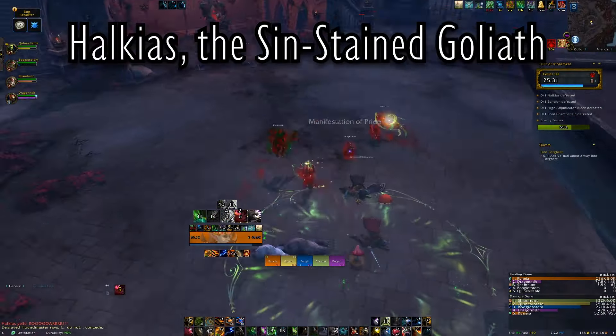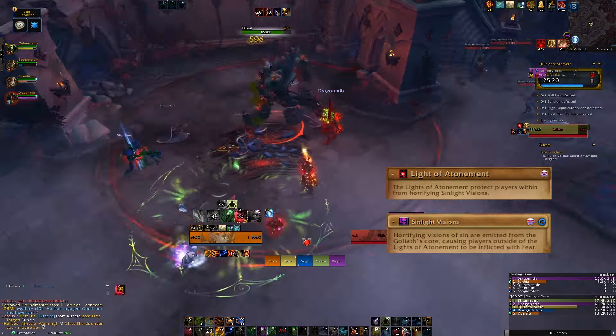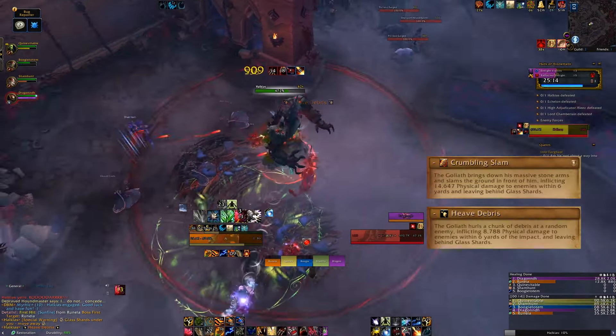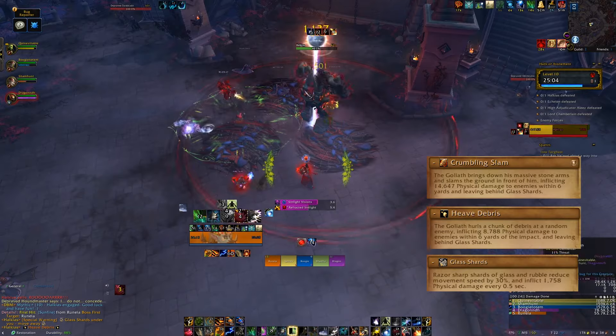The first boss is Halkius the sin-stained goliath. He has a surrounding circle that every player must be in throughout the encounter. If you move outside of the circle for too long you'll be repeatedly feared. The boss does a tank slam ground effect and throws debris at other members which leave patches. Make sure you place these patches tactically so you have space to move for the following mechanic.